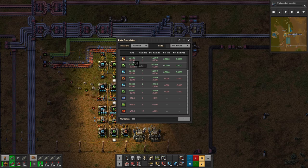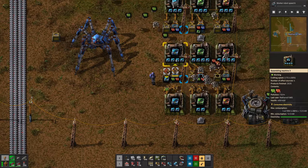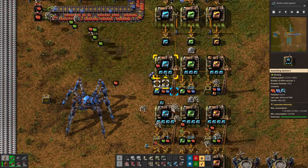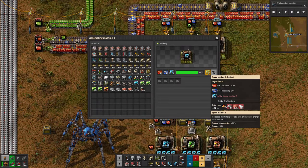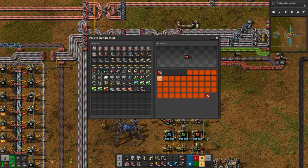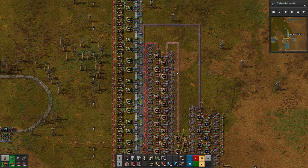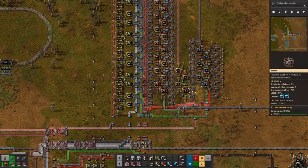The ratios are pretty much perfectly balanced. Per module we have two machines creating level one — one assembler with four speed modules and one with two. Then one assembler for the level two module with three speed modules, and one assembler for the level three speed module with nothing inside. The problem are the red circuits, but at the rate this is crafting I'm pretty happy. We're gonna leave this be for now.